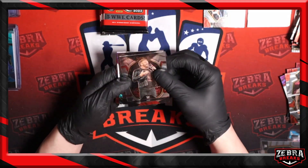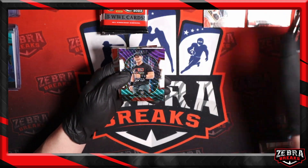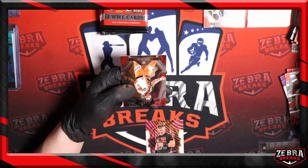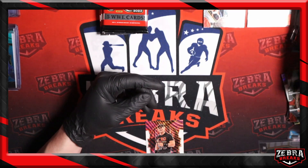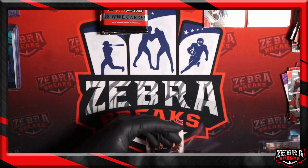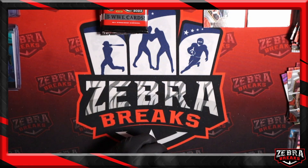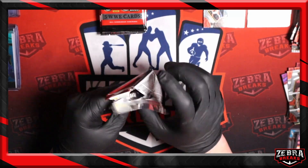Next pack up — Edge, Asuka. John Cena tricolor concourse, John Cena Sensations — as if we haven't pulled enough of him in this. And Drew Gulak premier level. As if we haven't hit enough John Cena already so far — but I'll take it. They give it to me, I'll keep taking it all day long, every day.